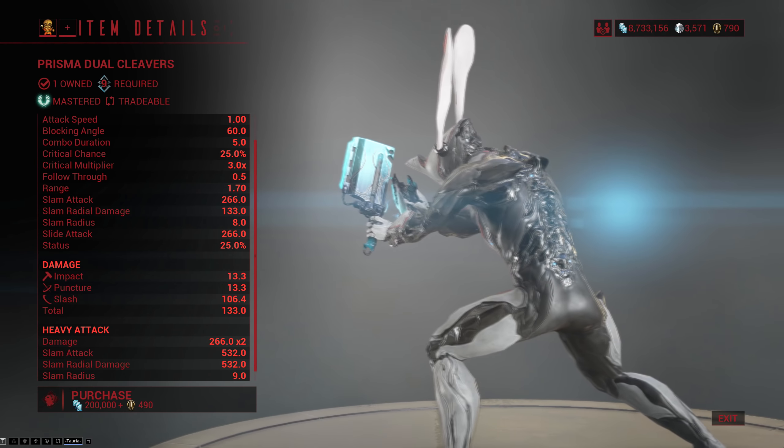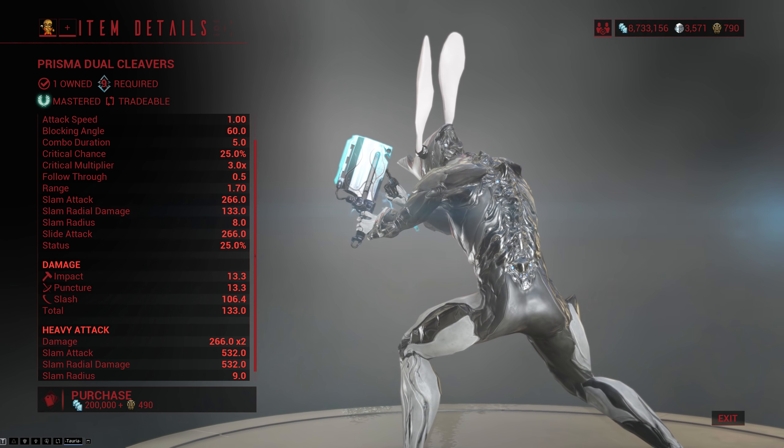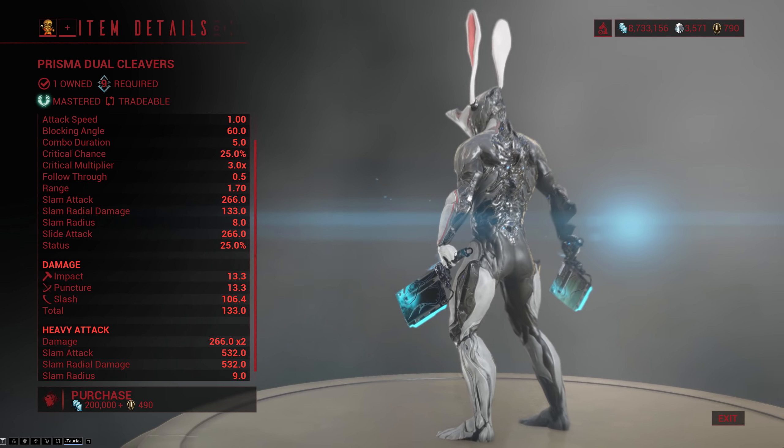The second weapon on the menu today are the Prisma Dual Cleavers, which are kind of like a template for a good melee weapon. Decently fast, they have great crit, amazing crit multiplier, good status, and they do primarily slash.